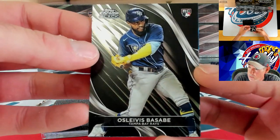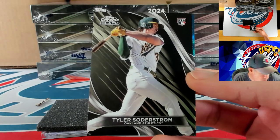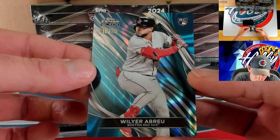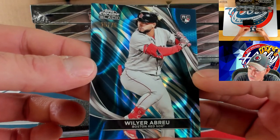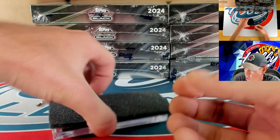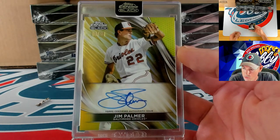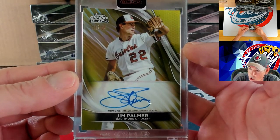Starting with Oslevis Basabe on the rookie card, and behind him we have another rookie going to Tyler Soderstrom. Our numbered action — we went three for three on rookies — last one is Willer Abreu out of 75, 15 of 75 for Abreu. Nothing wrong with an all-rookie pack. We're going to get gold on our slab — very nice — it is Jim Palmer on the gold to 50, 10 of 50 for Jim Palmer on the ink.